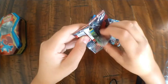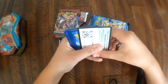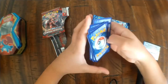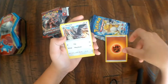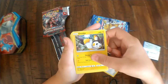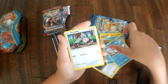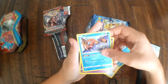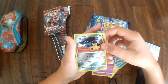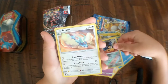There we go, finally it opened! Code card — one, two, three, four. All right, we've got energy, Starly, Gladion, Mulgara, Vaporeon, Shellos, Bunnelby, Magikarp, Chimecho — reverse holo Mawile!